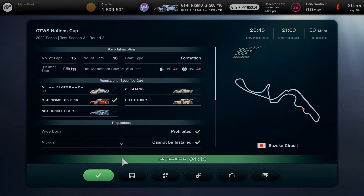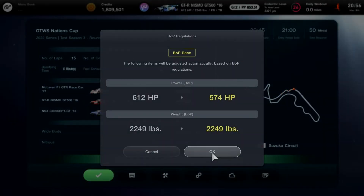I've chosen the best recommended Group 2 car: the Nissan GTR Nismo GT500 2016. We'll have a nice recommended livery — I'm going with the Total Drama World Tour Team Chris livery, which will be making its debut in GT7 for the final round of the Nations Cup.